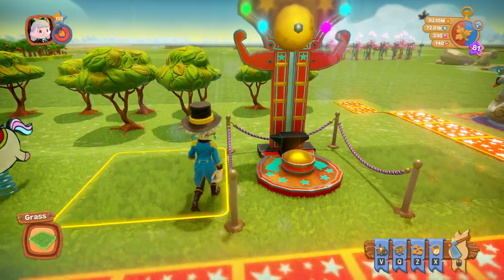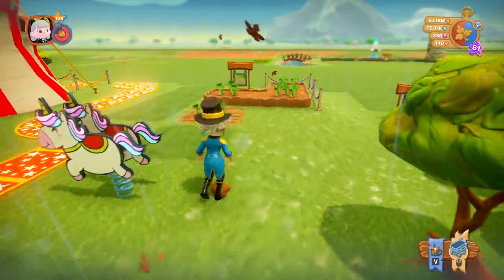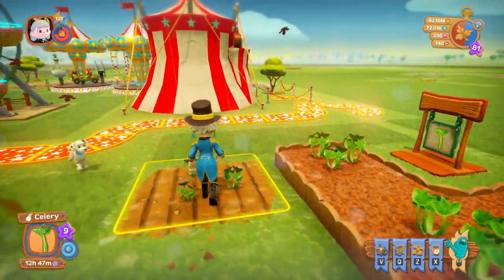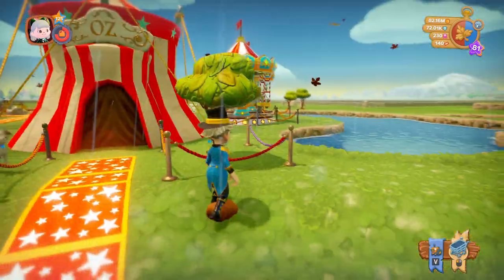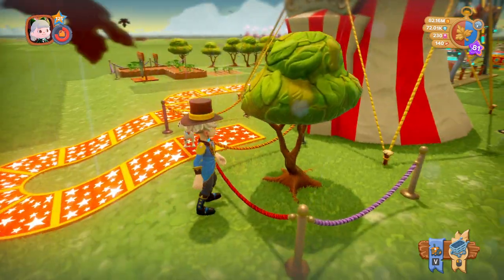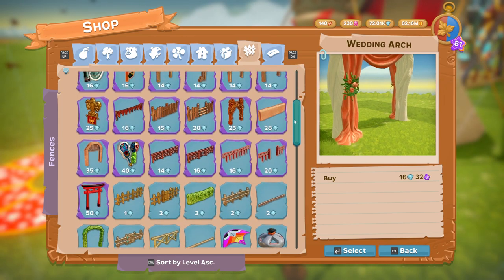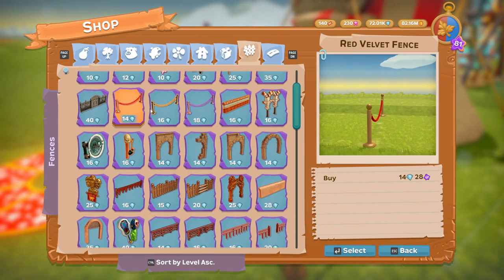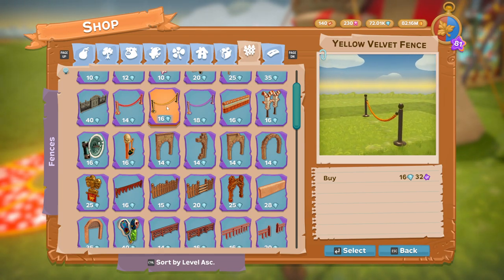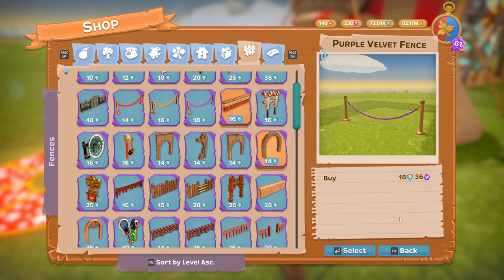Next we'll go on to the fences. Let me zoom in a little bit - these are the rope fences. You've got a purple one, a gold one, and a red one. I think they're called velvet ropes. The red velvet fence is 14 diamonds, the yellow velvet fence is 16 diamonds, and the purple velvet fence is 18 diamonds.